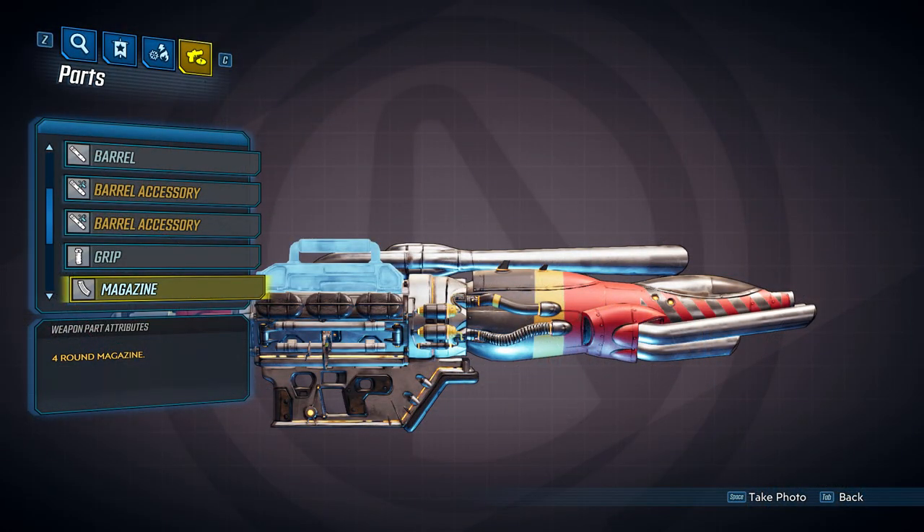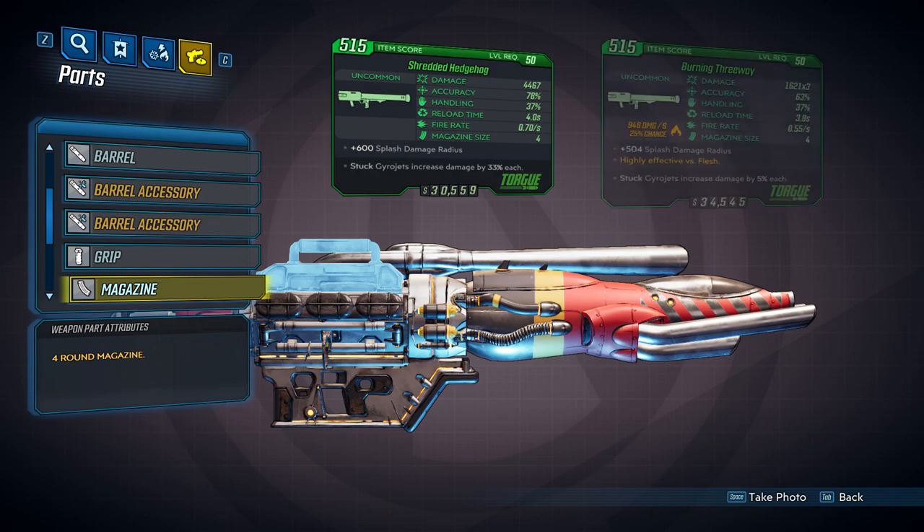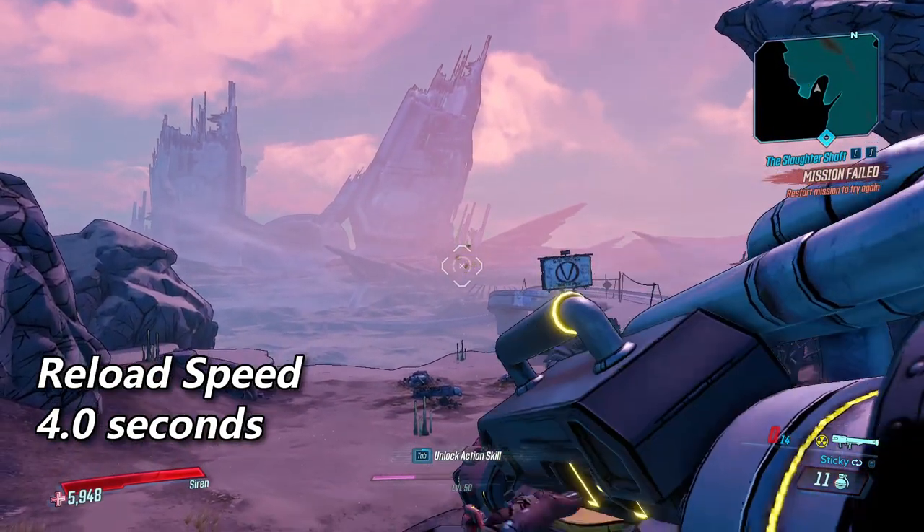The final magazine will be the four mag. This one will have the lowest sticky percentage at 33%, and 5% on a three-way. This one will set your base reload speed to 4 seconds.